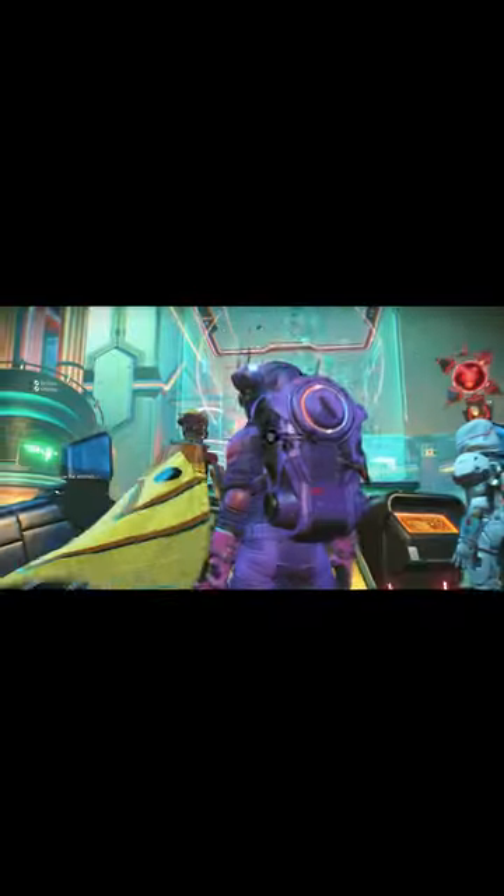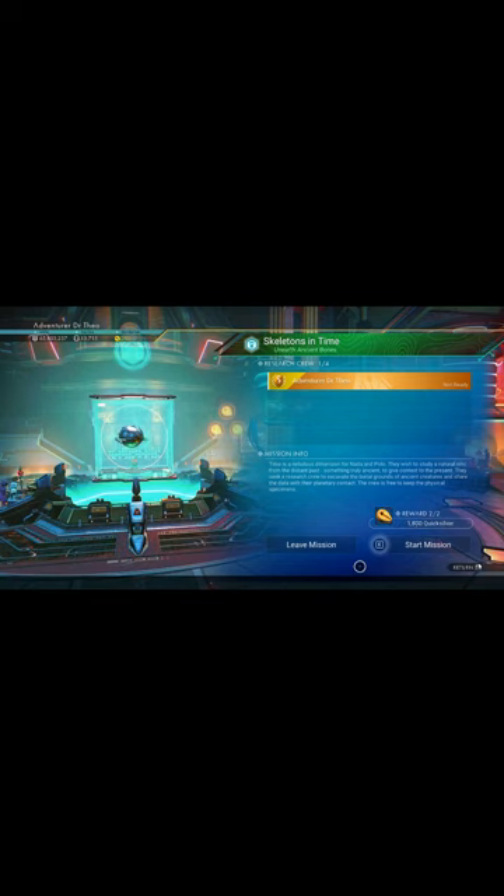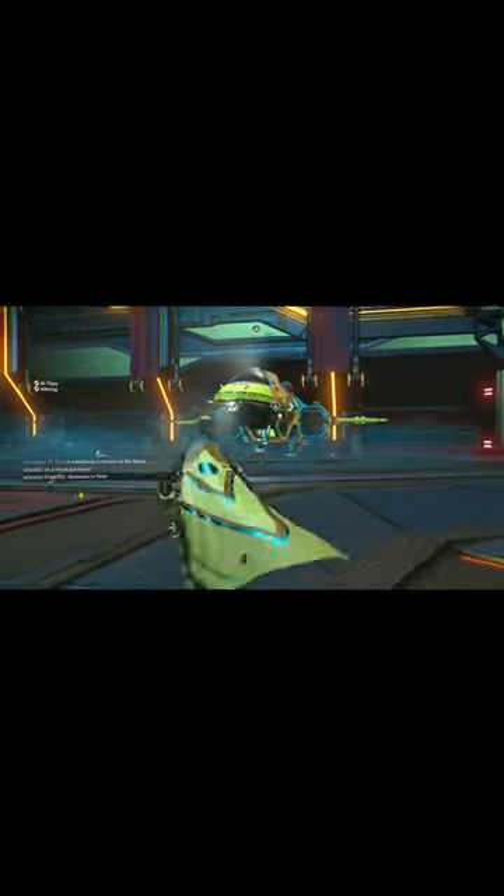Let me start the mission and then you'll go in. Skeletons in Time — initialize mission. You ready? All right, let's find our ships and head out. Skeletons in Time. You've got like a minute and a half to leave the station.